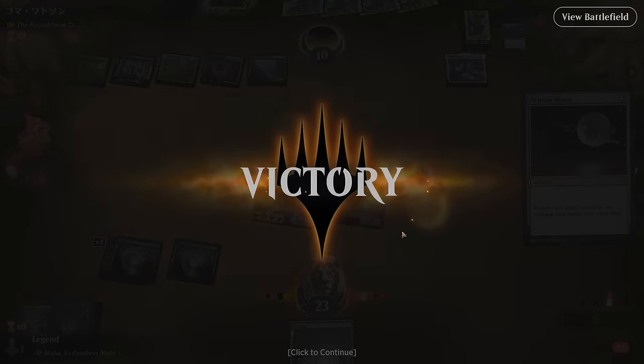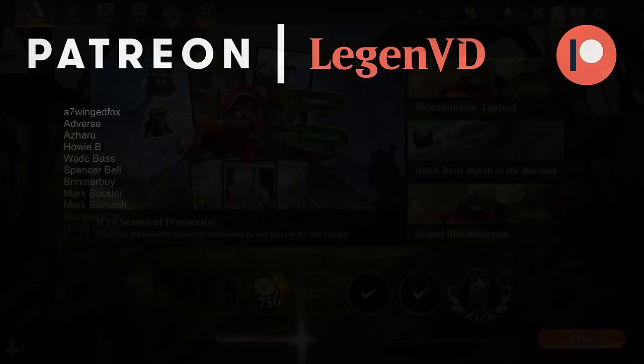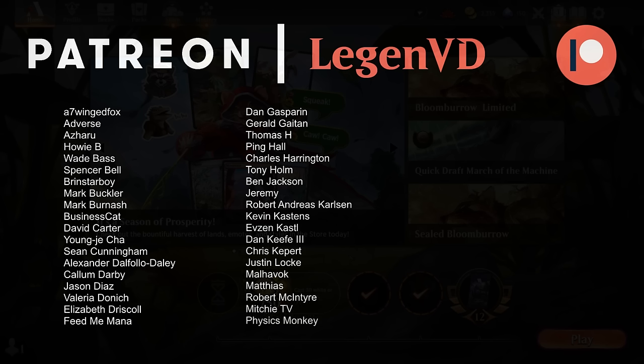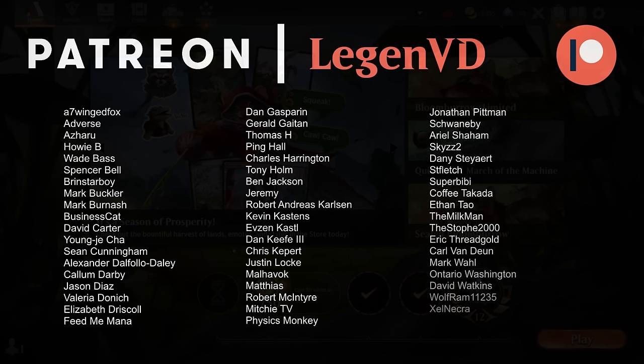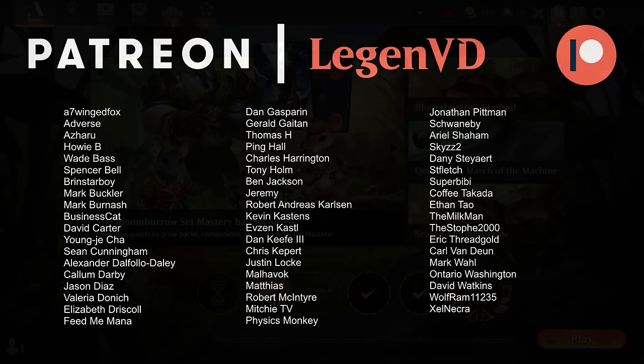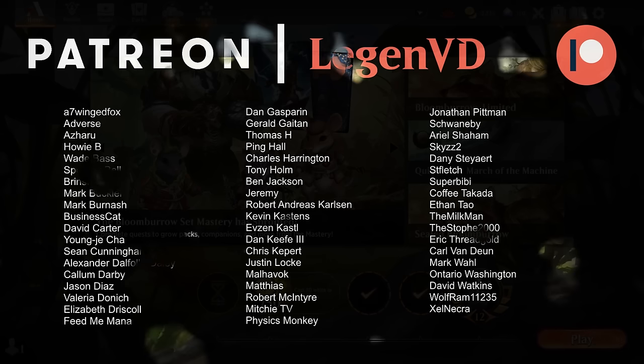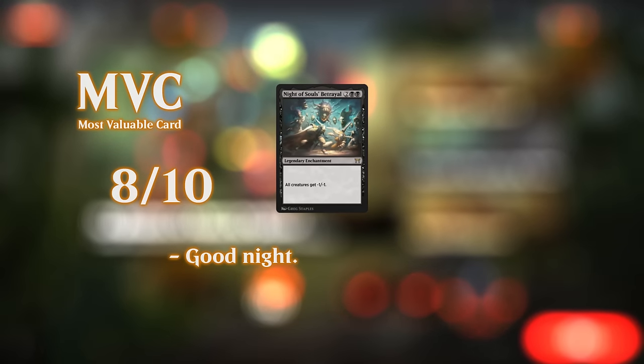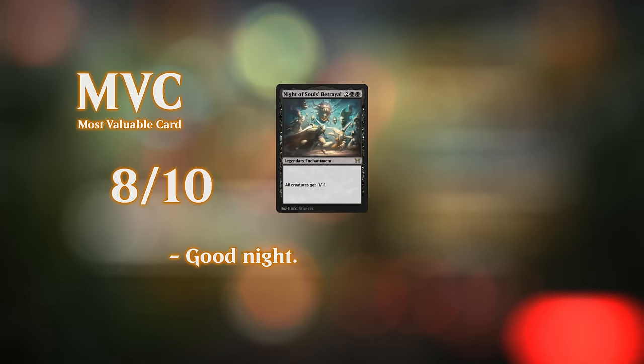That's our mono-black Maha deck in action. Against creature decks, especially green decks, we can usually decimate their entire board and make it very difficult to keep anything on the battlefield. Against control decks that don't rely on creatures, we could have more difficulty, as opponents can ignore our combo and take over with planeswalkers or non-creature spells. It does have some lopsided matchups, but when things go to plan the games usually aren't very interesting for our opponent. Thanks for watching — have a nice day.